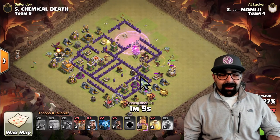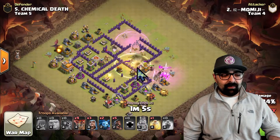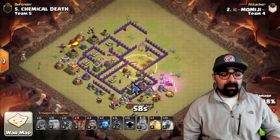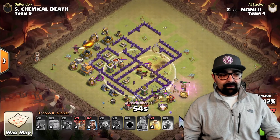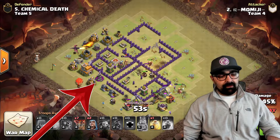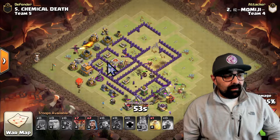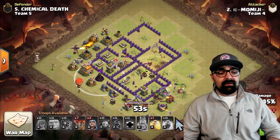He sprinkles the hogs behind, but they went into a whole bunch of giant bombs and he had to use his heal spell right there. It's an interesting placement of the giant bombs — it almost cost him all of his hogs, but he ends up pulling through. He's got a bunch more hogs, sprinkling them in. There's one last air defense, and as soon as it is done, the loons are coming in. The air defenses are done. There's no more air-targeting troops on the base except for two archer towers and a wizard tower, and he's going to town.